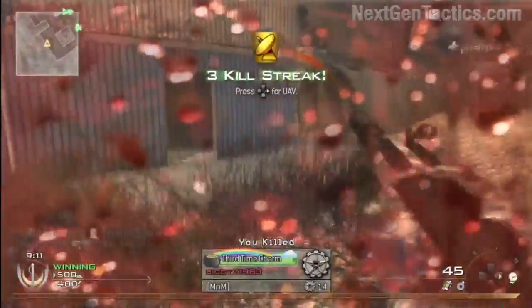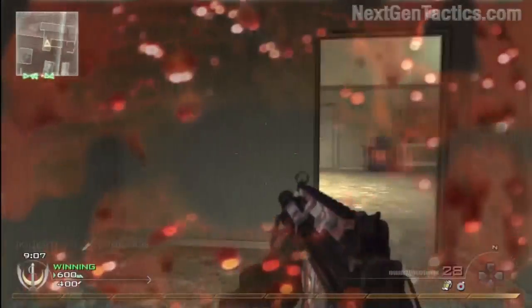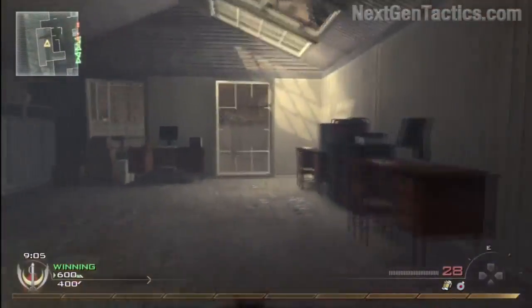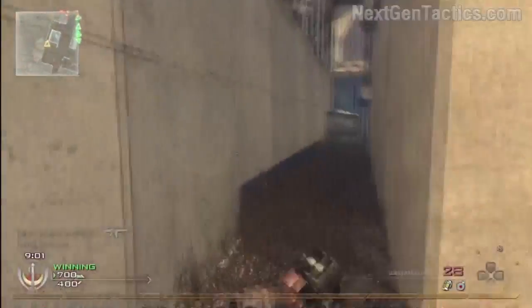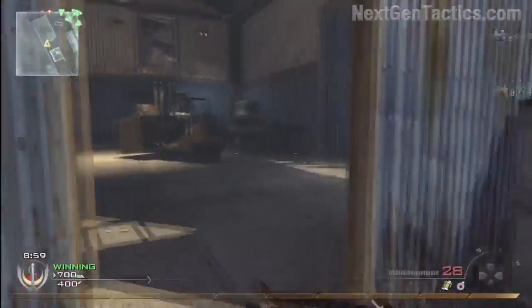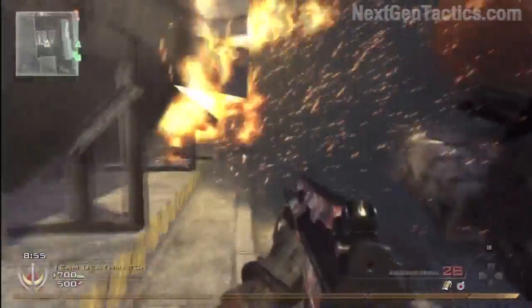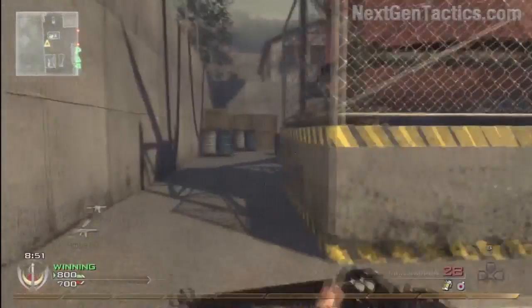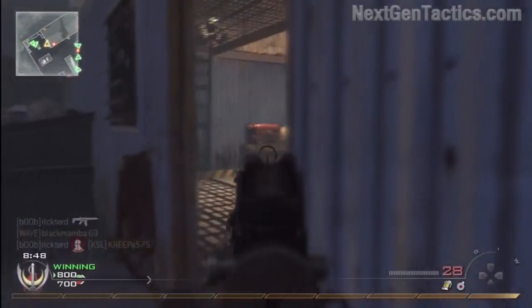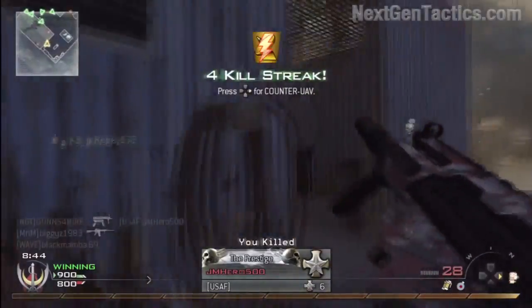Now we're back on the spawn side again. When you make it to the other end — I'll show you again when we get there — keep in mind, easy routes: all I'm doing is going from one side to the other. Typically, no matter what the map is, you basically stay on the perimeter. Don't go on the inside.